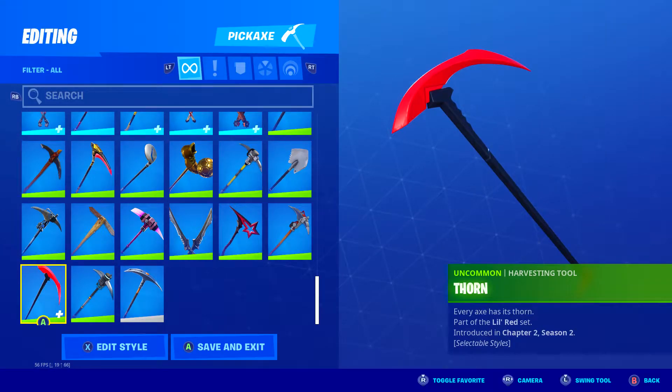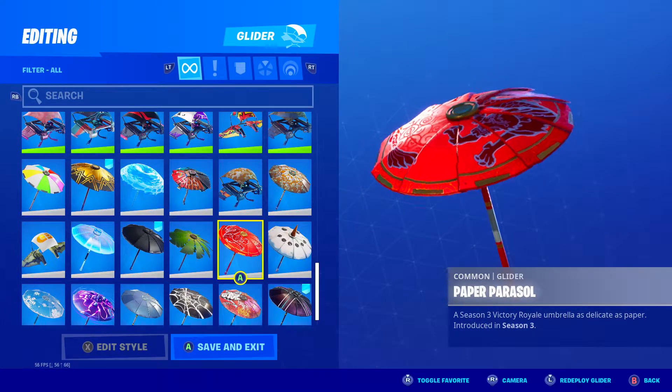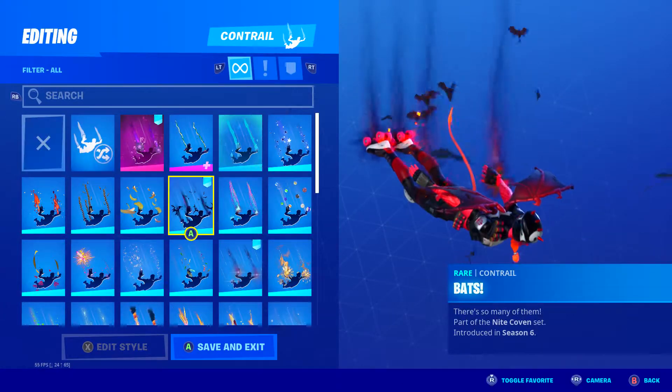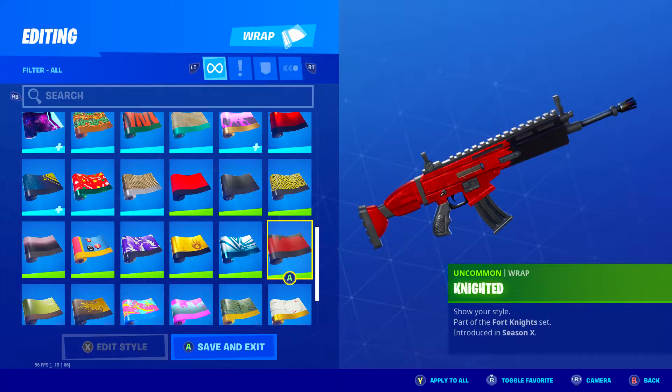For the harvesting tool I chose Thorn, introduced in Chapter 2 Season 2 with the Rue skin set — using the red and black style. For the glider I chose Paper Parasol, introduced in Season 3, unlocked by winning a match. For the contrail I chose Bats, introduced in Season 6 as part of the Battle Pass. And lastly for the wrap I chose Nighted, introduced in Season X as part of the Battle Pass as well.